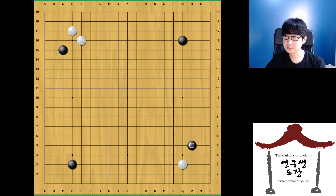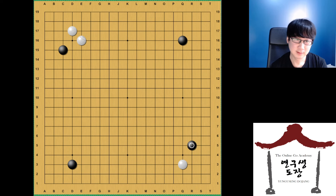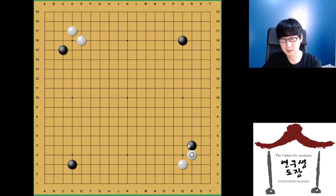My opponent answers all the time like this, so let me approach once more. Maybe he would play this one again — okay, this time he chose another one. After taking this pattern, a three-space extension looks like a normal option. You can do it, or if you don't feel like it, you don't need to — you can play elsewhere too. Since this pincer happened already many times, I want to extend and enclose like this.